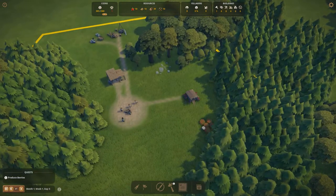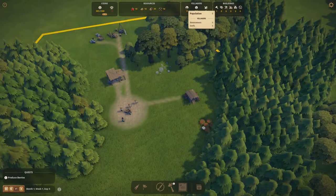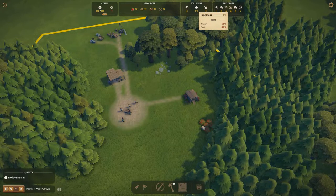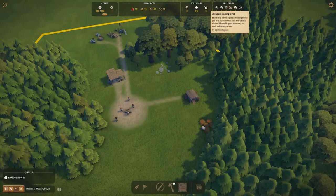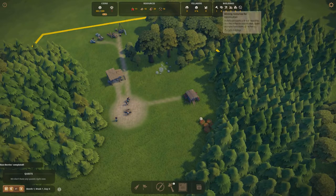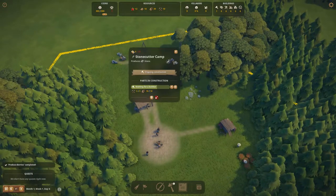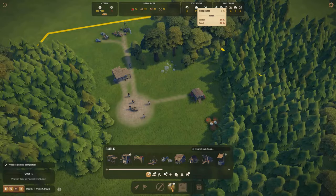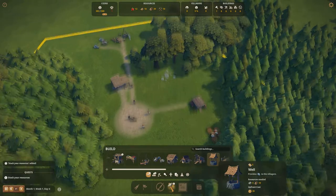Continuing with the UI at the top: this section shows villagers. It displays our population of eight, our happiness — right now people are rather unhappy — and how many villagers are unemployed. You want little to no unemployment to keep your village growing.